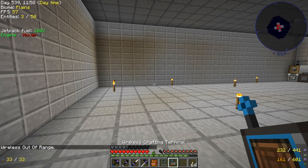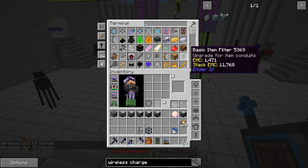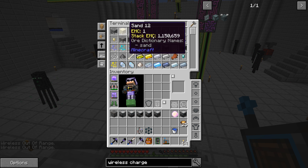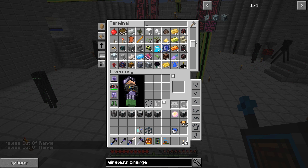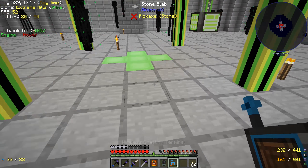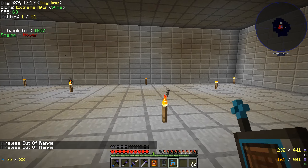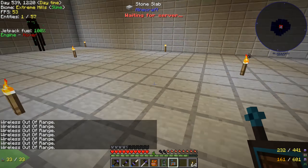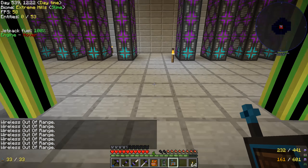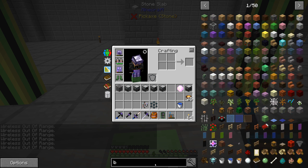Now that this thing has power, we should be able to right-click it when we're within range of our network and see all the stuff in our system. We'll want some of the booster cards so we can use this thing a little bit further away because it should work when we're on our second floor here. Nope, does not work here. That's got limited range too. So yeah, we're definitely going to want the booster cards — let's check that out.